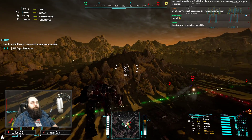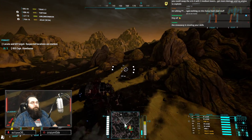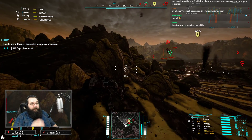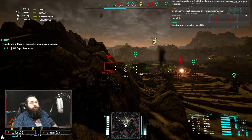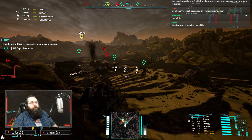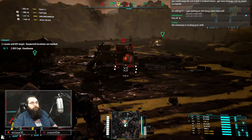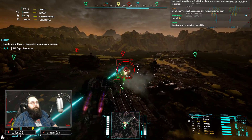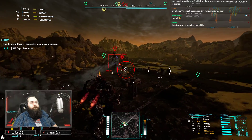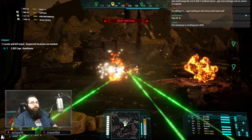Jump jet fuel low, heat critical. Incoming missile. Leg is open. Yeah, I'm cycling out. Let's see if I can't save the arm and the leg. New target — Enforcer. There's also like six SRM turrets that he just killed. Those have also been a problem. Jump jet fuel low, heat critical — took his leg. Another one's open. That one's dead.